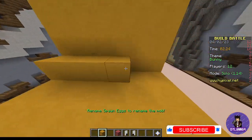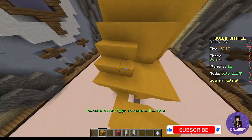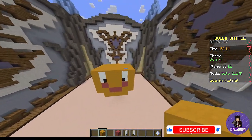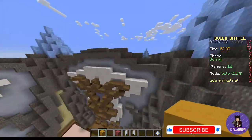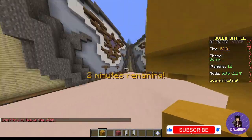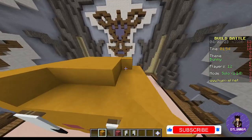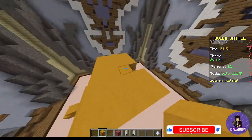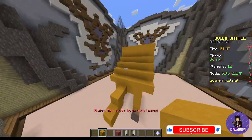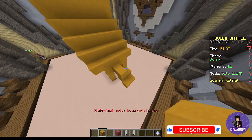Oh great. This looks awful. This looks awful. I'm just doing this to make it a bit better. That does not look like anybody at all. What have I done? There we go. Look at that — one good bunny, I reckon. It's got the tail. Like that. No — I think it looked better before.